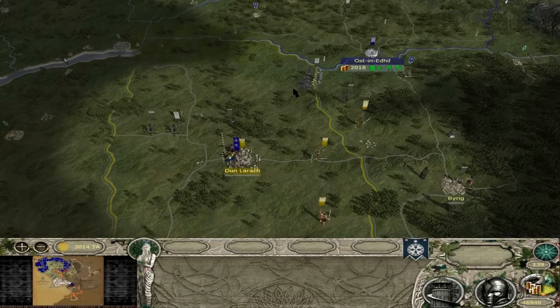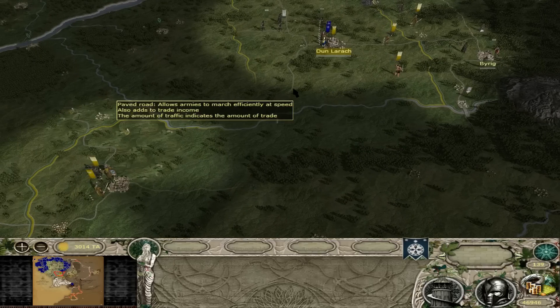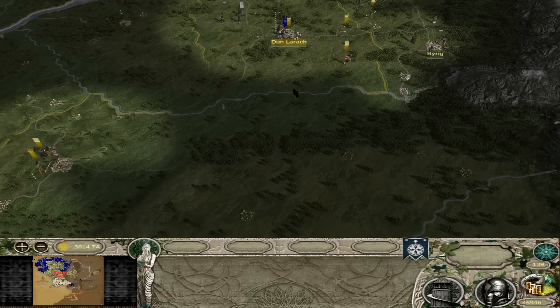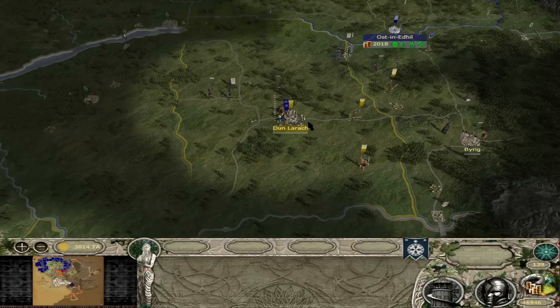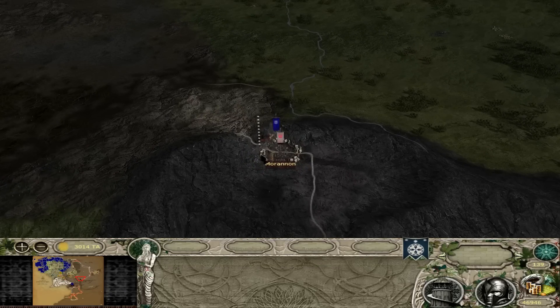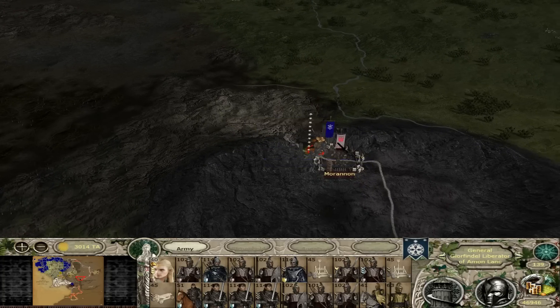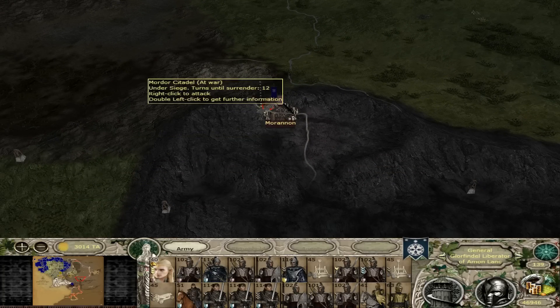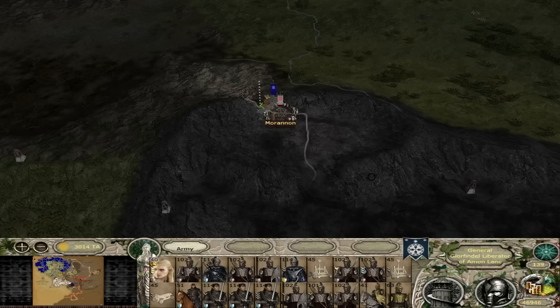Welcome back to the High Elven campaign of Middle-earth. The Noldorin Elves are once again continuing their struggle to save Middle-earth from darkness and despair. We're doing everything in our power to hold the darkness at bay, and we're doing a damn good job at it, because we are besieging Morannon with Glorfindel himself and we can attack straight away.